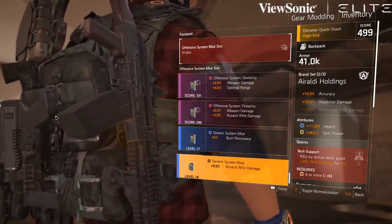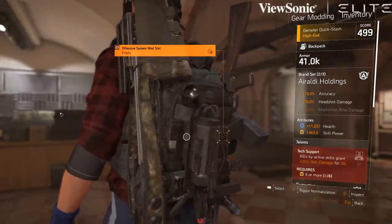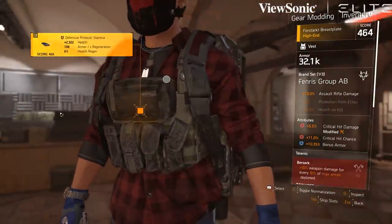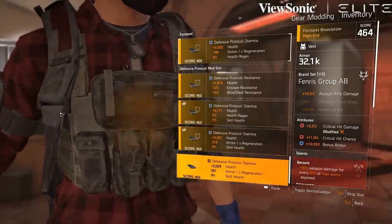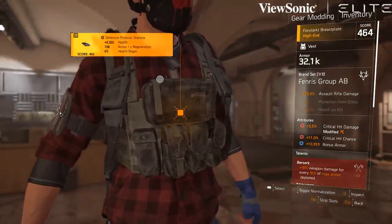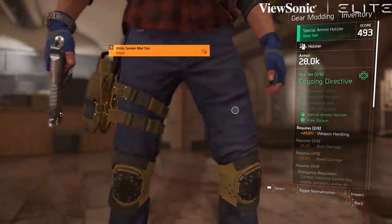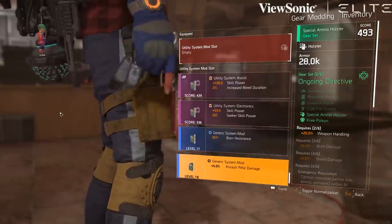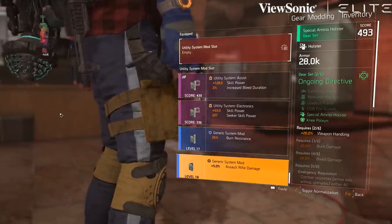But if it's a protocol, you can't slot this one in here, so you need to farm both. You're going to need to have system mods and protocol mods — it's just random which one it is. You can see this one's a defensive protocol, and I can't fit that assault rifle damage one in there. But if I slide to something else here that has a utility system mod, I can. Even though this one is meant for skill power, I can still get that assault rifle damage, because the generic mods will still slot in.